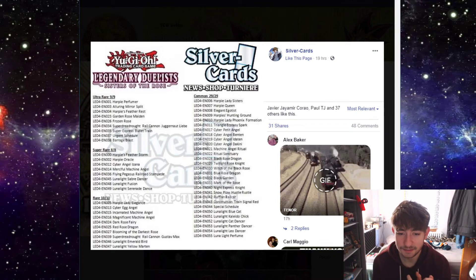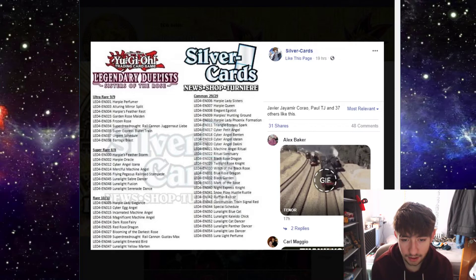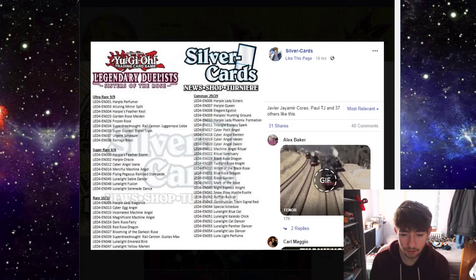All the Cyber Angel stuff is just not good - it's cool if you're building the deck but it's not a competitive deck. Flying Pegasus Railroad Stampede is an interesting card and I could see it having an okay price. The Luna Light stuff - the three best Luna Light cards are Saber Dancer, Fusion, and Serenade Dance. I feel like Saber Dancer and Fusion should have been ultra rares, bumping up Yellow Martin or Emerald Bird to super, but they're still supers so it's not a big deal.